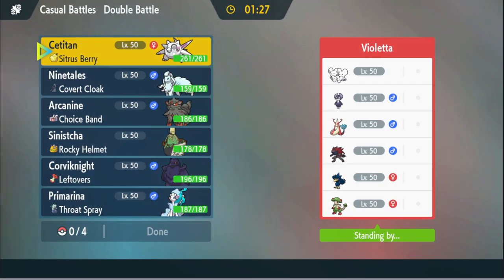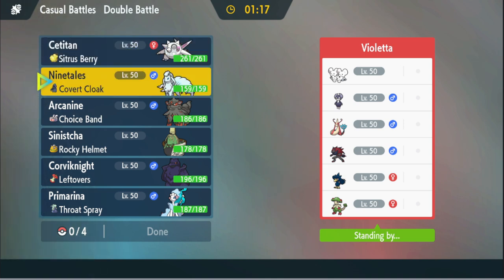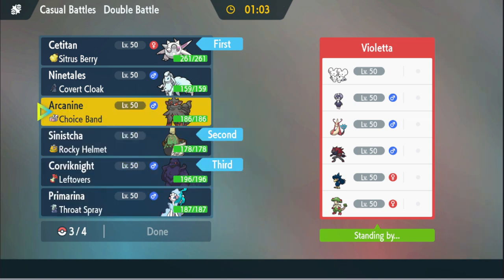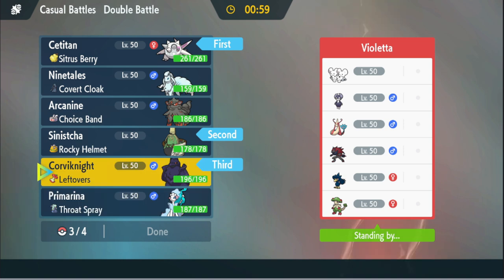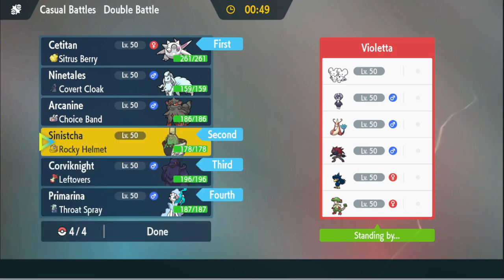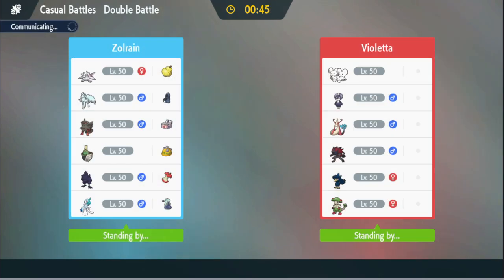Okay, well this is definitely a Regulation H team and I am absolutely terrified — there's some stuff here I do not want to deal with. There's a Maushold so bringing that thing doesn't feel right. We could Ice Spinner it away though. I think Corviknight is actually really good here. Maybe we go Tailwind instead of Nine Tails. I think go Primarina end game — I kind of like that. We'll do this and see what happens.